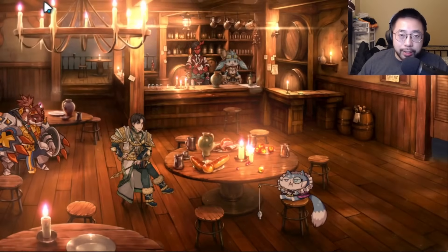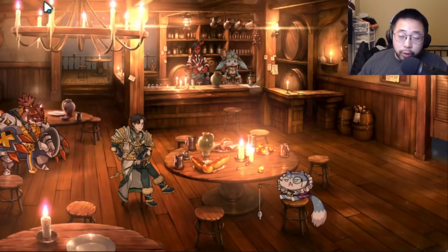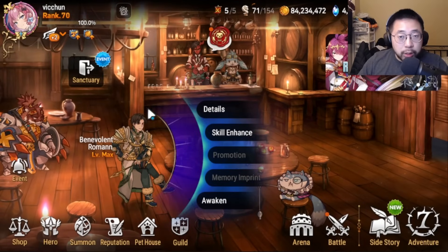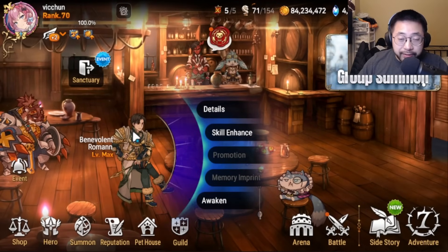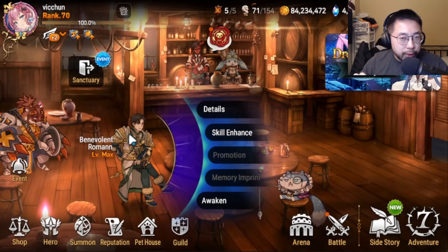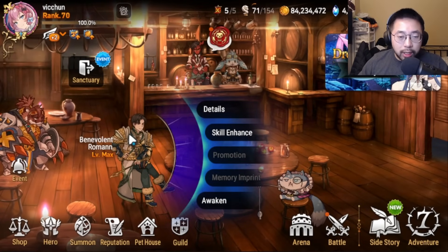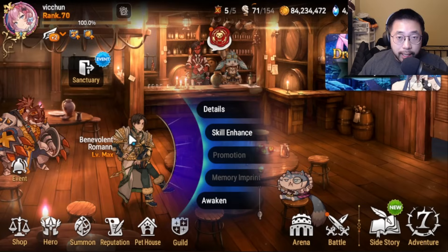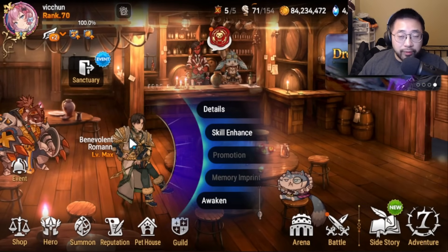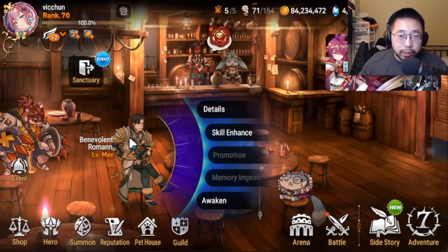What is up, YouTube? Today we are going to be doing a deep dive on Broman, on how he's going to be impacting the Guild War meta as he recently got buffed. This is more so for defense, a little bit of offense sprinkled in the video, but mostly this will help you guys in defense as the season is coming to an end. So hopefully you guys can incorporate this into your Guild War defenses, whether it be Fort or on small tower duty.